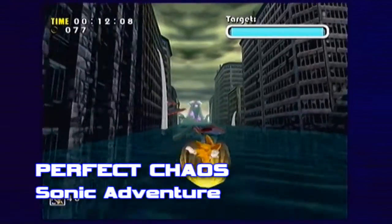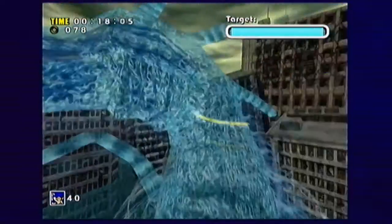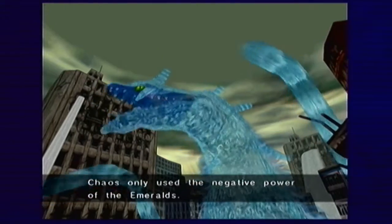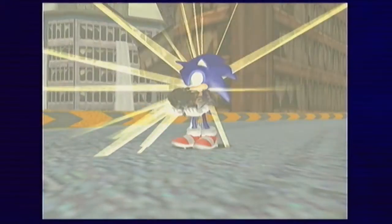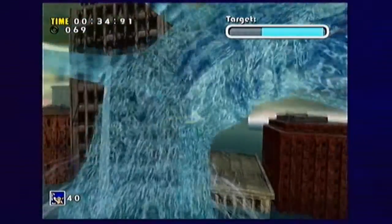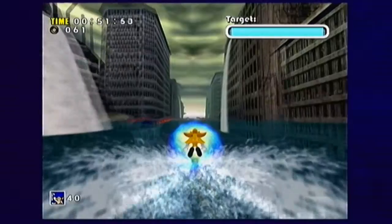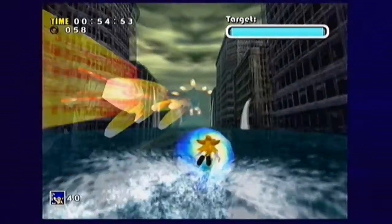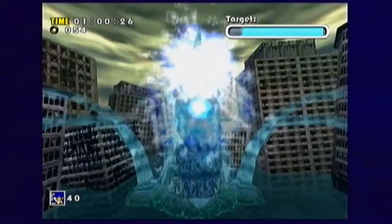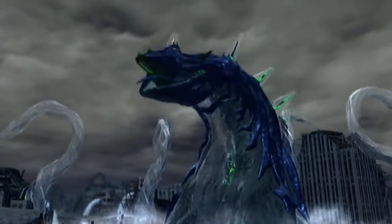Perfect Chaos from Sonic Adventure. Much like the Final Hazard in Sonic Adventure 2, Perfect Chaos was a perfect end to Sonic's first venture into 3D. After absorbing the negative energy of the Chaos Emeralds, Perfect Chaos flooded Station Square, leaving destruction in its wake, whereupon Sonic uses the positive energy of the Emeralds to become Super Sonic. You must surf across the water and up Chaos' body to take down this beast. Unfortunately it is an easy boss — Perfect Chaos only has six hits. Trying to keep a constant speed while replenishing your rings and avoiding Chaos' attacks is the main challenge. Other than that, Perfect Chaos is a memorable moment in Sonic's history, which is why it was included as a boss battle in Sonic Generations.